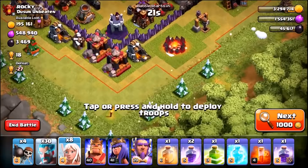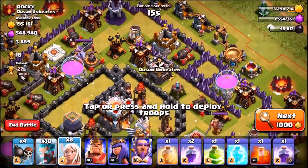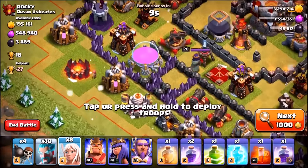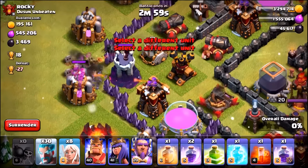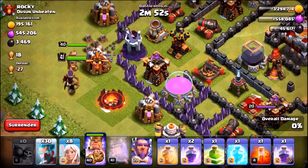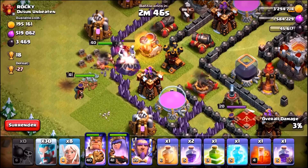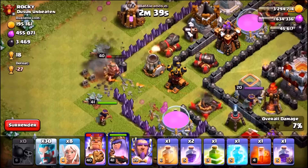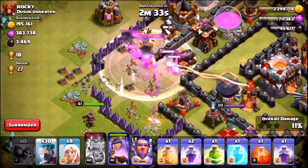This time we're going to stay completely away from the clan castle because ice wizards do not attack defending troops. The plan: drop the heroes in first. We make a nice hole, drop the Barbarian King in, and the Archer Queen — the Barb King should go straight into the center and take out the first air defense.